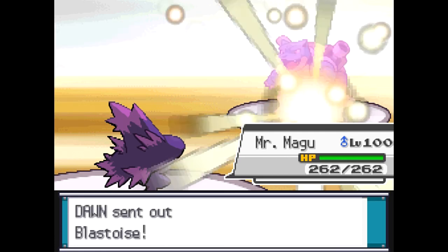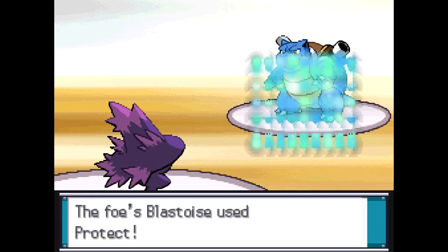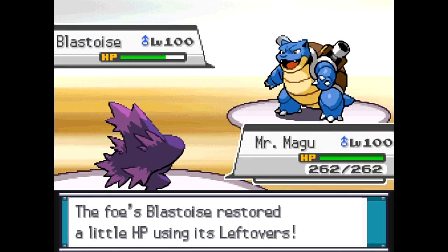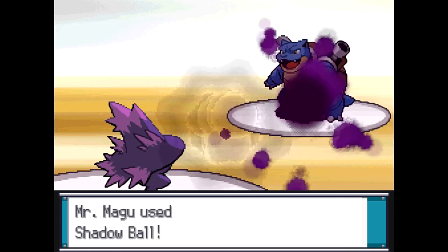He could not hit me, which is really, really nice. I Nasty Plotted, and then I just finished off the Ambipom. I don't know why he switched in the Ambipom — he must have forgot that he couldn't hit me with the Fake Out — but he Protect Stalls me with Blastoise.